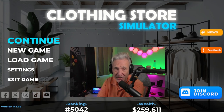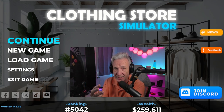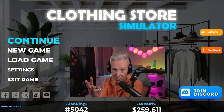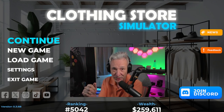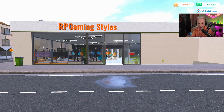Welcome back to the channel everybody, it's me RP. Thank you so much for taking the time to hang out with me today as I jump right back into Clothing Store Simulator with a new episode. I have worked my way up to level 30. I've got three things I'd like to get done today: expand to a new license, create a new product using my Discord member's design — thank you TJ — and we're going to put that on a t-shirt. Let's get right to it!